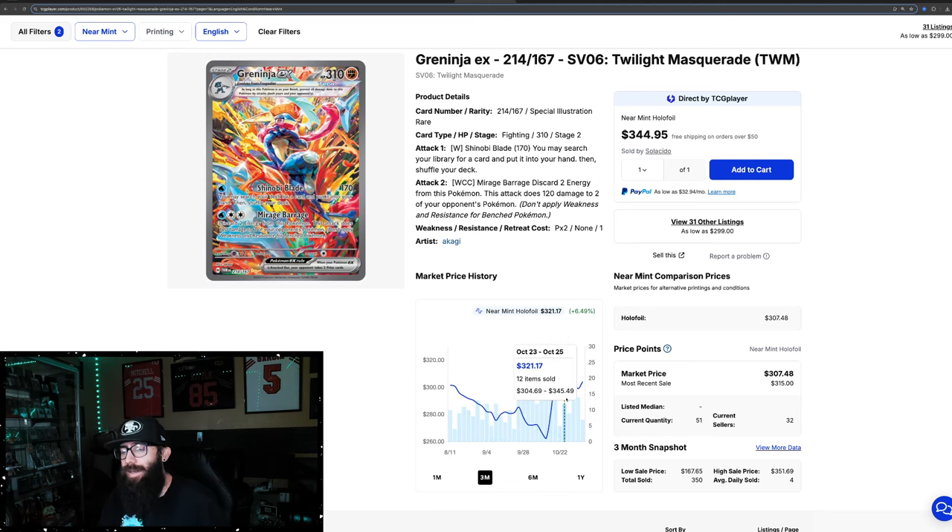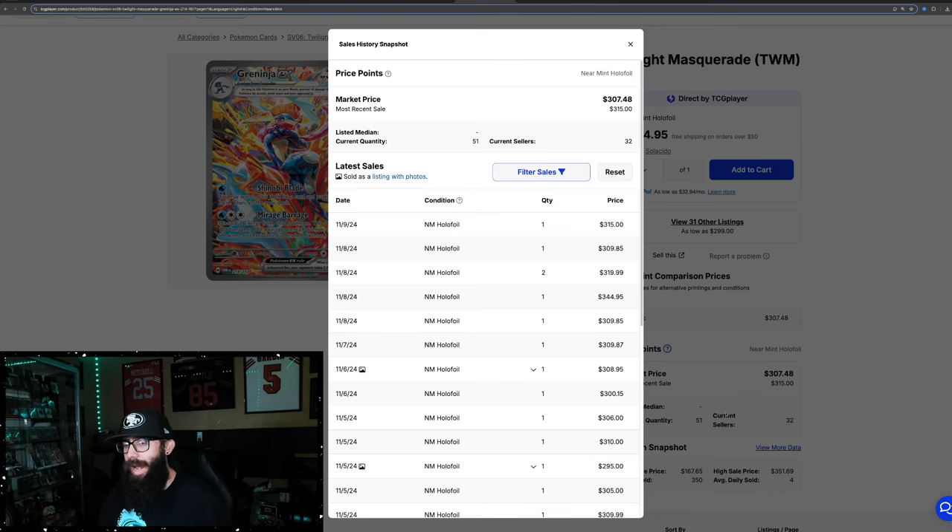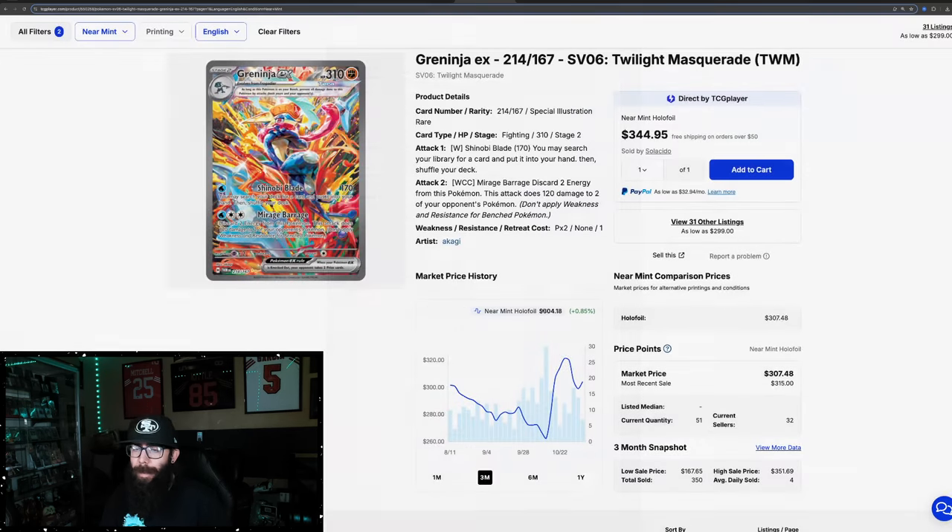It went down as low as $260, had a recent run-up into the $320s, and now it's at $300 — last sold at $315, $310, $320. I could see a comparison between the two. I think the Eclipse Umbreon will definitely surpass the Greninja. I would have to assume — even if the pull rates are the same, the popularity of Umbreon, you can't deny it.